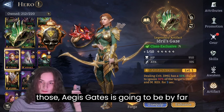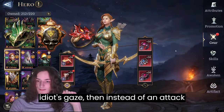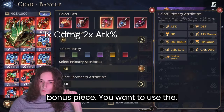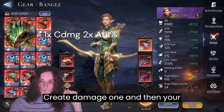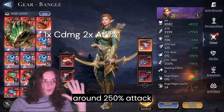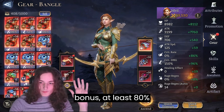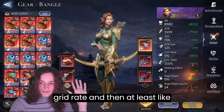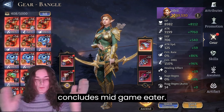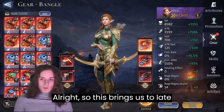Out of those, Idrid's Gaze is going to be by far the best one. If you already have an Idrid's Gaze, then instead of an attack bonus piece you want to use the crit damage one. Your stats should look something like this: around 250% attack bonus, at least 80% crit rate, and at least around 80% crit damage. This concludes mid-game Ydre.